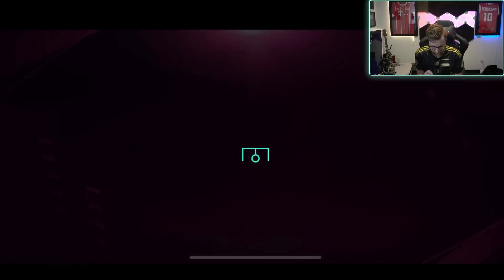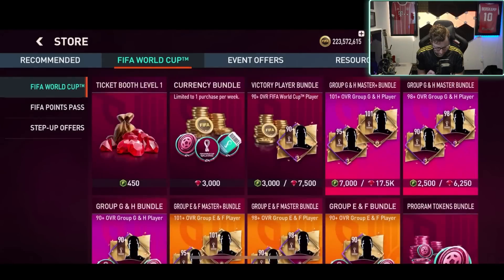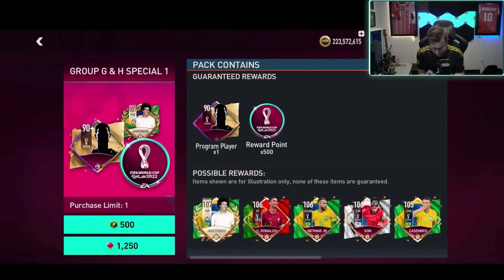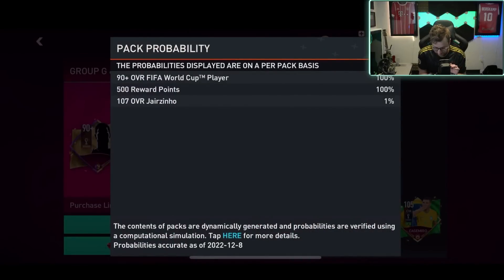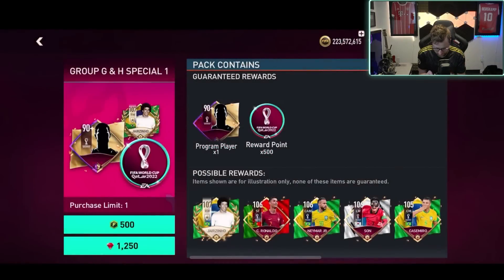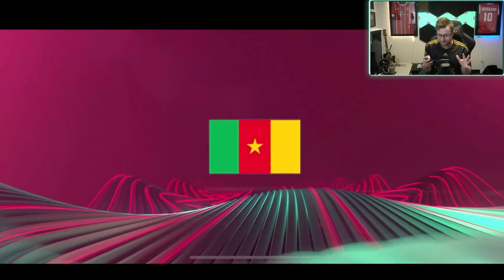I wanna do the step-up offers here. I'm not sure if we'll make it all the way to the end, but we'll at least do a few. There was a step-up offer where you do get the points as well. We have a chance to get Ronaldo and Neymar out of this one, and we can get a nice new event icon. I put all my points into gems — it was a slightly better deal. Oh — player! Do we get a guaranteed player?